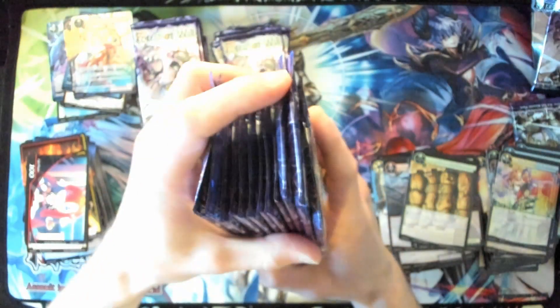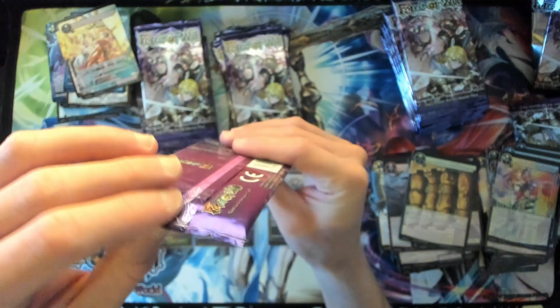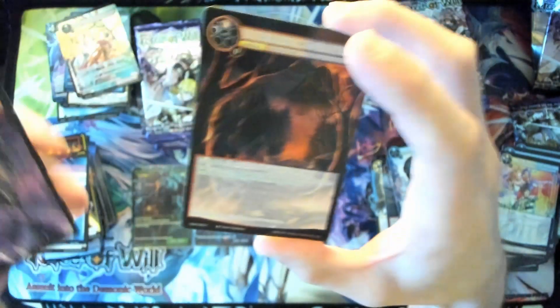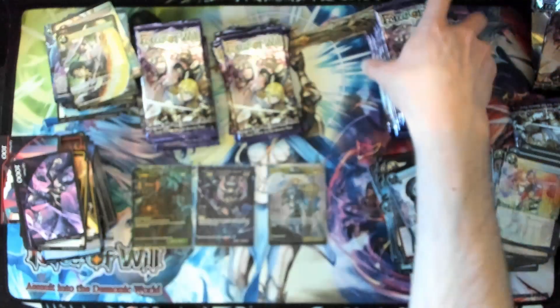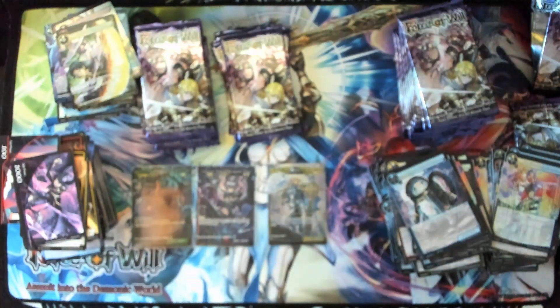The right side — we got a lot of boosters here to save for draft later. This one feels puffy — on the off chance. No ruler, oh well, another pack down. Basic stone, token, Scorching Mountain Trail rare, and Mysteries of Zero full art rare — very nice.